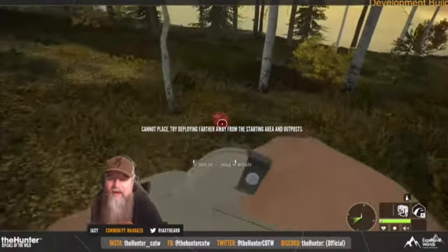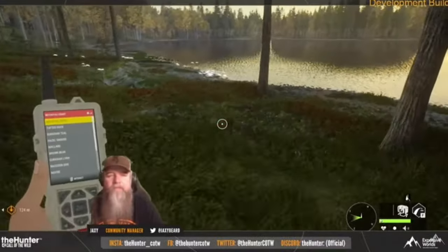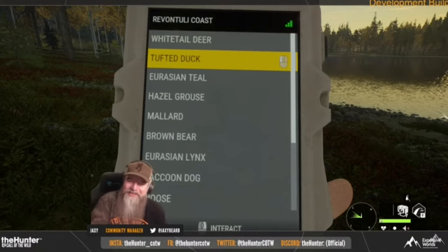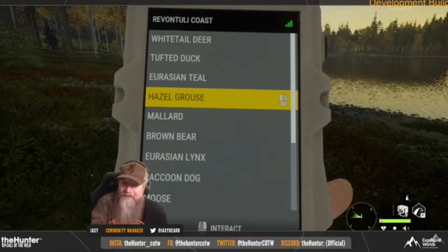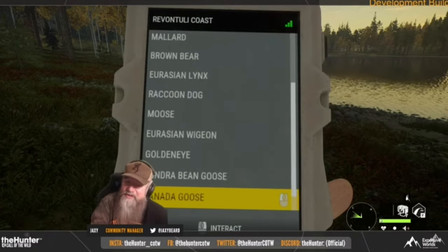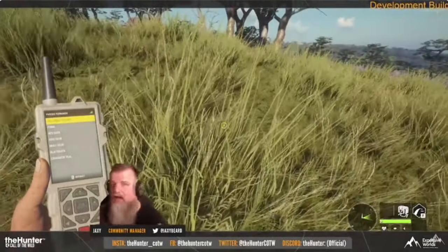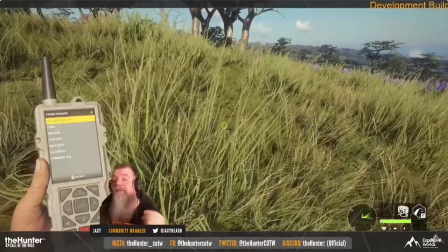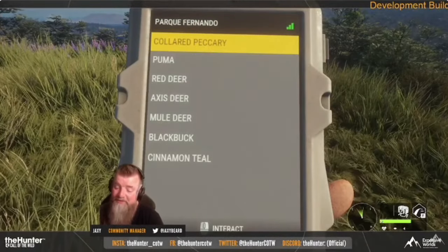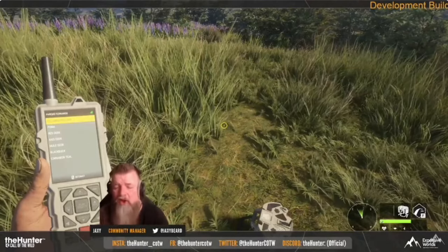The electronic collar will pull up every callable animal on the map. You can only put one down on the map at a time. Once you purchase the DLC it is zero dollars in the store. It's going to be super cool for ambusher hunting — sitting in a tree stand, dropping it where you want to track animals, then going off 400 meters and waiting for them to come in. In multiplayer, each person can have one, so you can have eight on a multiplayer server. As a bonus, we can also call alligators with it, which don't actually have a collar in the game.